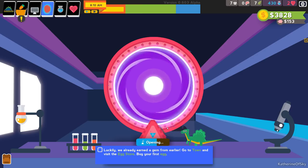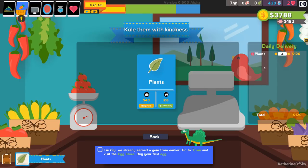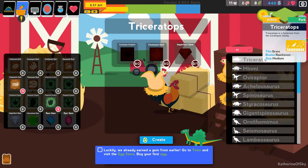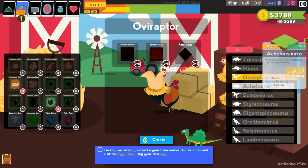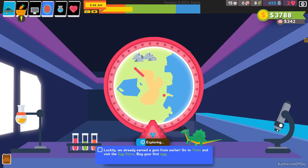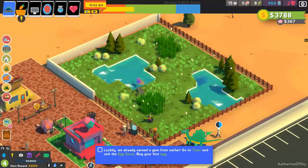Going back to town — let's get veggies first. We have four plants delivered every day so we're probably good. Let's go to our egg store. We already earned a gem from earlier. In the egg store, we need Ceratopsia skulls and fragments for certain dinosaurs, or a rare gem for others. We got a Stegosaurus egg available. Things are happening and things are looking really good. We can also buy imperfect gems at the store — let's buy a couple.